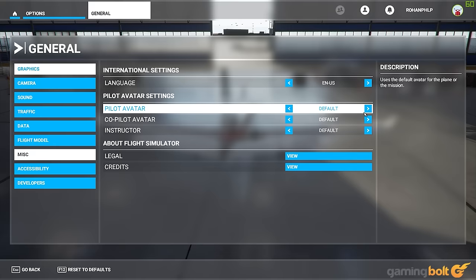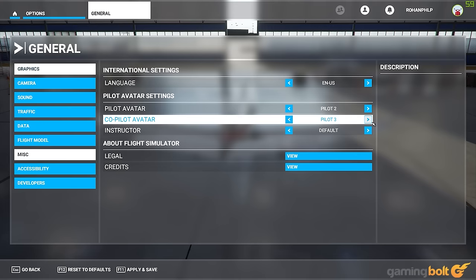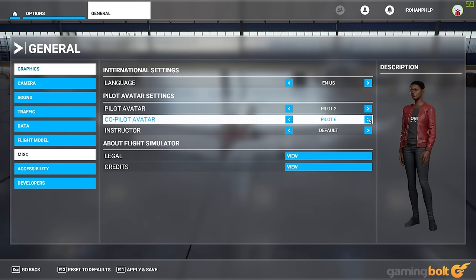Avatar. Your character's avatar may not matter all that much in Flight Simulator given the fact that it is, well, a flight simulator, but the game does offer some customization options for it nonetheless. In the Miscellaneous tab under the General section of the Options menu, you can choose from a selection of two dozen different avatars for both your pilot and your co-pilot.